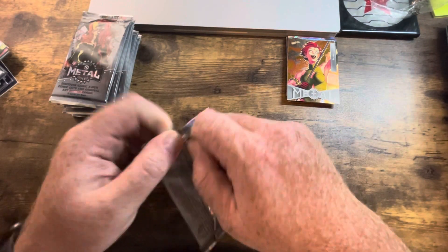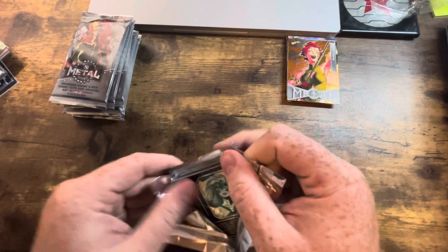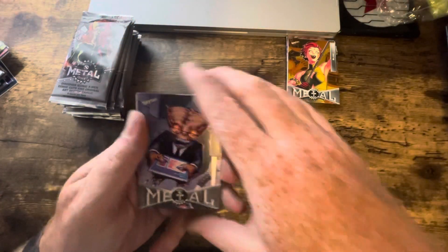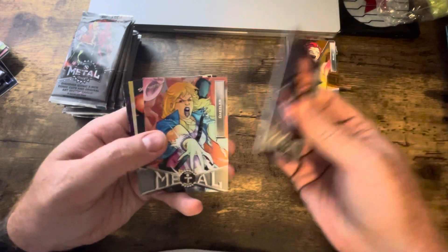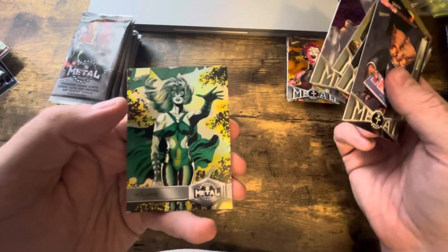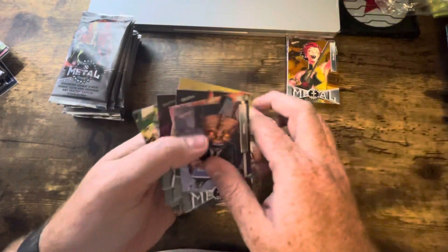I still have some older cards to open eventually if I have the time. I've got some boxes of the Marvel Annual and some of the Through the Ages cards. Brew, Dazzler, Sunfire, Gateway, Lalandra, Polaris — a couple of X-Men in there.